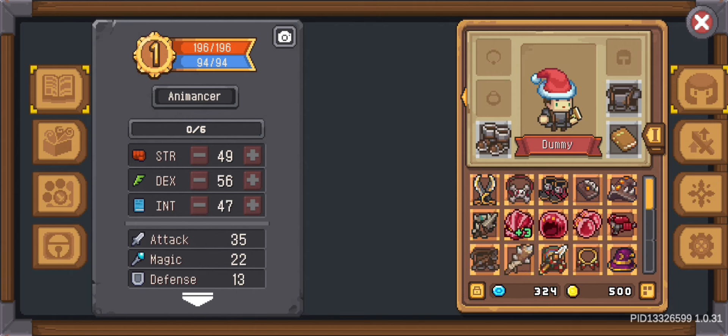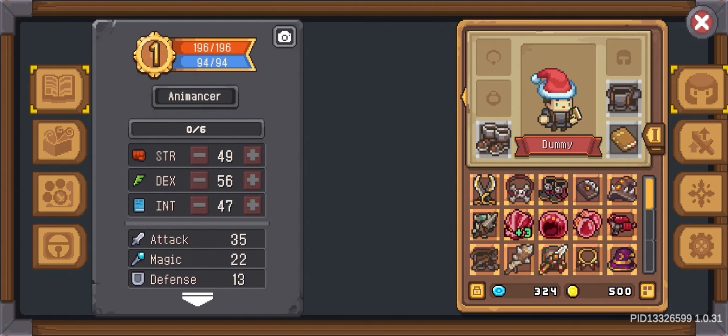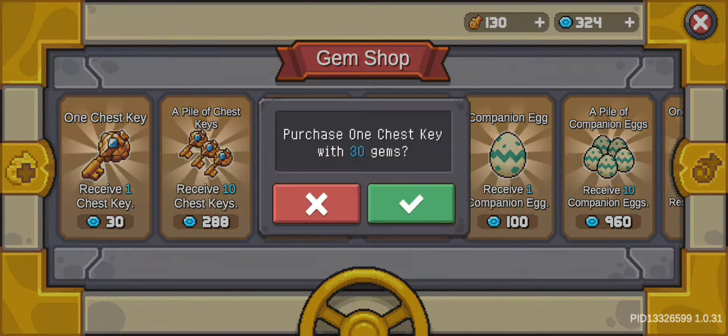Now let's see the highest grade equipment. You will get 3 pieces of blue common stone from grade G equipment. From grade G legendary equipment you will get 5 pieces of blue common stone and 1 piece of blue legendary stone. But remember buddy, all of these will be halved.